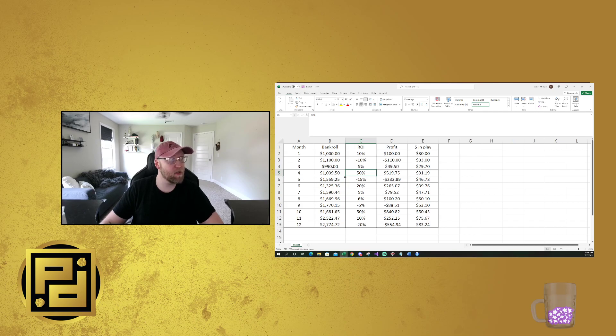Then all of a sudden in month four you have a really good hit — maybe you take down the max or the mini max with a relatively small portfolio. You get a 50% boost, $519 in profit, and now things look better. You're up to $1,500 in your bankroll, playing $46 per day in contests. Then you're down 15, up 20 — this is how it goes. You'll have months where you're really good, then treading water — plus five, plus six, negative five. You might hit again in month ten, and at the end of it you can expect to end the year with that cumulative result.